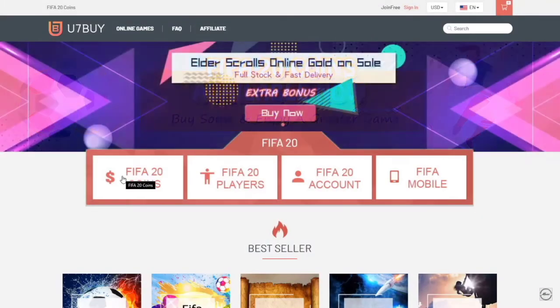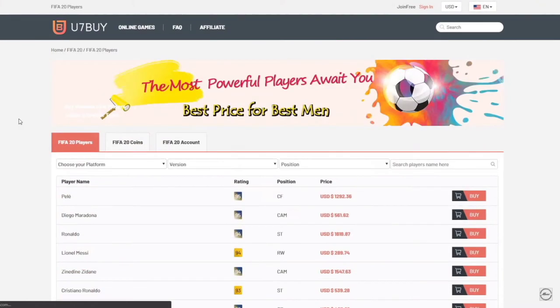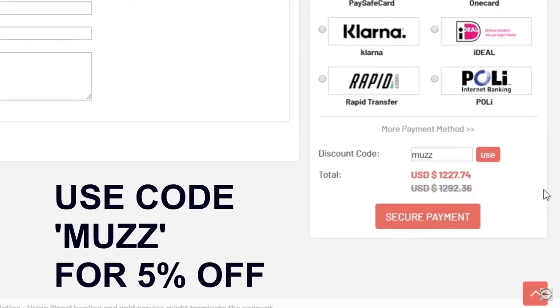If you guys are looking for some cheap FIFA 20 coins, head up to u7bar.com. You can buy coins off the website. You can also buy players, so if you want Messi you could buy him off the website. Make sure to use code MUZ at checkout for a fab discount.